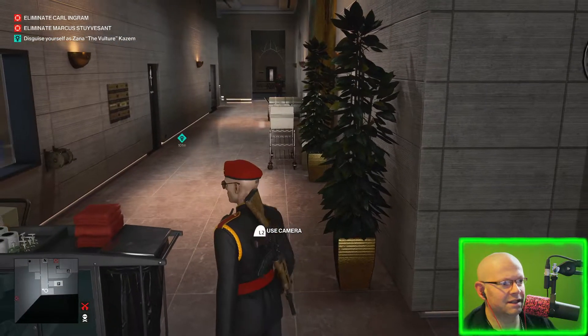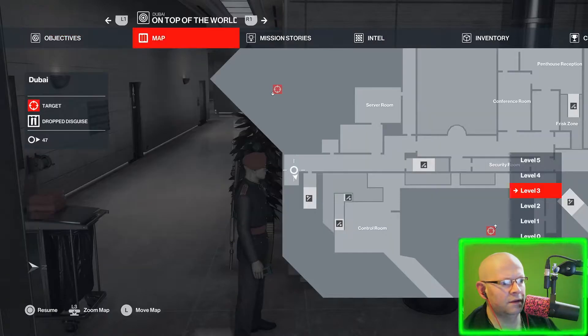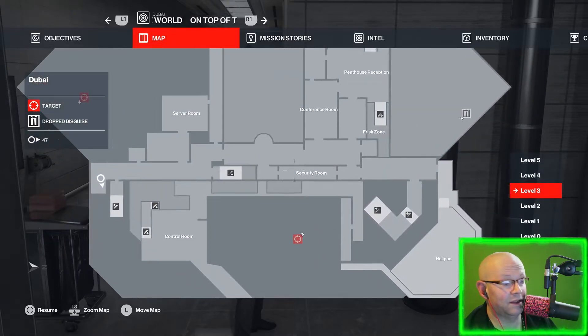I'm going to start from here because I think this is a spot in the game where you eventually end up. Get yourself to the third floor. Get yourself to about where I'm at here because we're going to be heading to that security room. There's a banana and there's a key that we need. Very important.